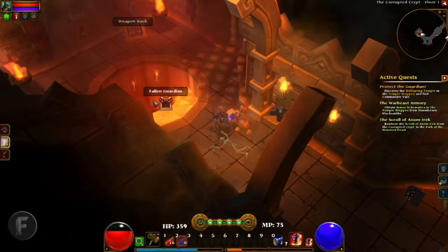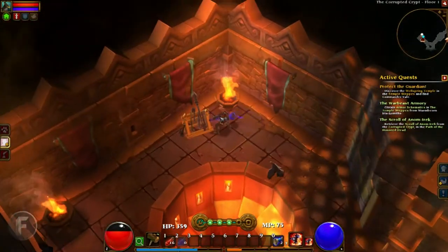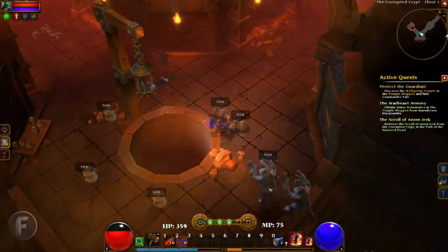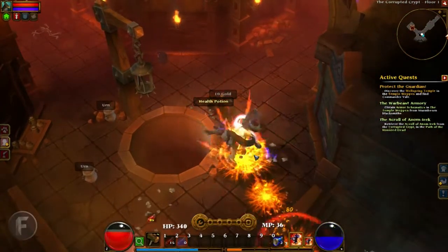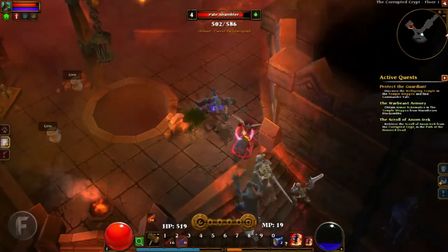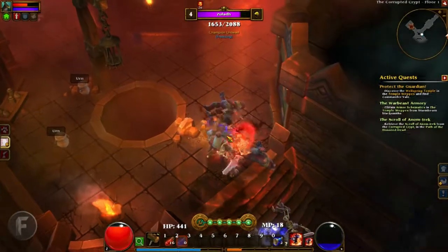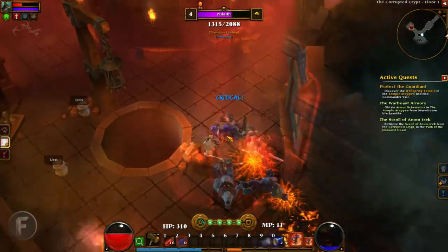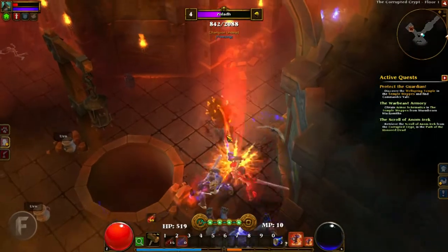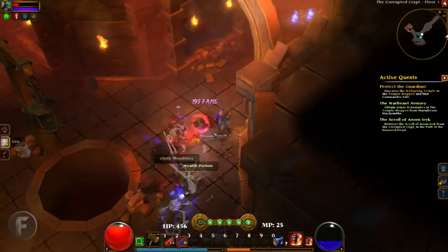Corrupted creep — in the path of the one who died. Let's have a look at this weapon rack. I think it's a crossbow. There's a few of them. Oh, that guy's got a little elite symbol around him — he hopefully will drop something nice. Drop a health potion to make sure I don't go down. Do a big smash to hopefully deal some damage to everybody. Got it!